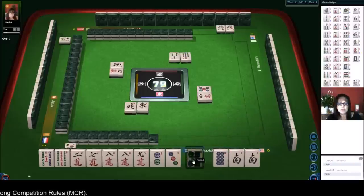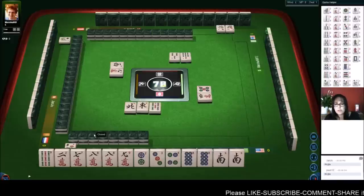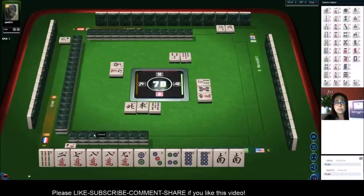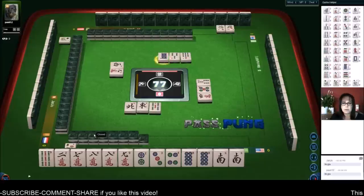We're going to try to do double pungs. If we pong the two eights that would be a double pong — two fan — and then all pong, number 49, that's six fan. So that'll be our eight points. If you don't know yet, this is a player reference with all the scoring elements; there's a link in the video description below.